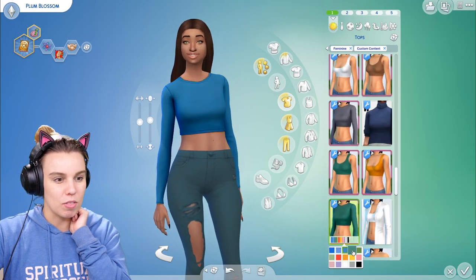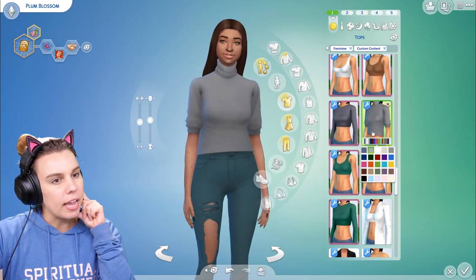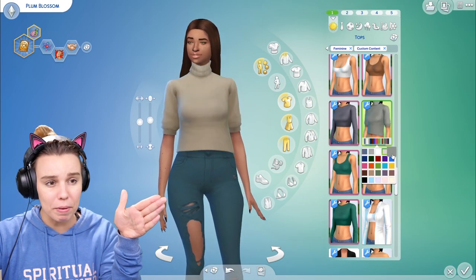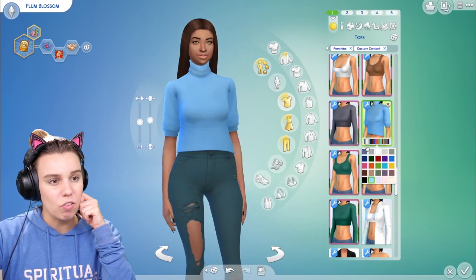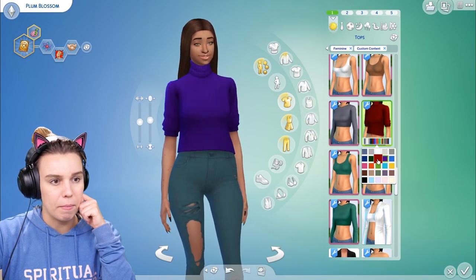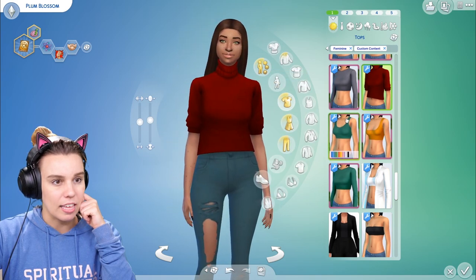They also come in more colorful swatches for those who aren't interested in neutrals, or if you want to pair neutrals with brighter colors. This top I believe is by a creator maybe called Rusty Sims — I could be wrong, I can't actually see the name in the corner. But this one I really love and have used a lot. This cropped sweater is really handy.